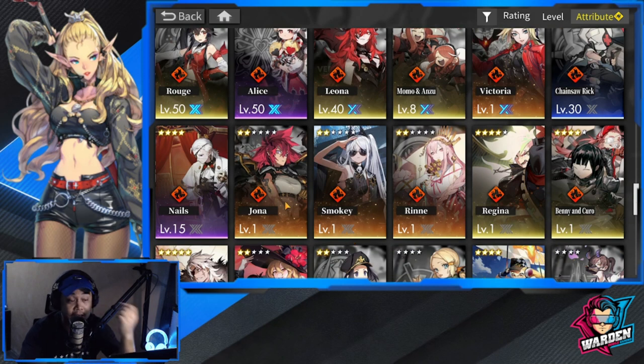I also got Jonah from another banner — not her own — and Smoky as well, though Smoky needs a copy before I consider taking her to ascension 3 or even ascension 2. I really need a teleporter for Fire, which is why I'm considering her too.